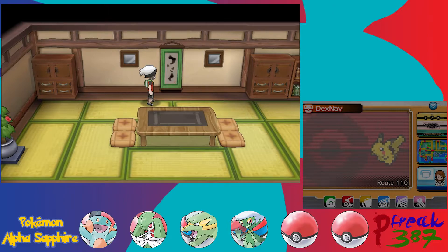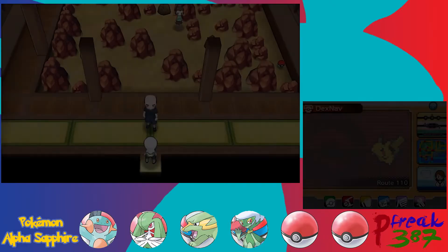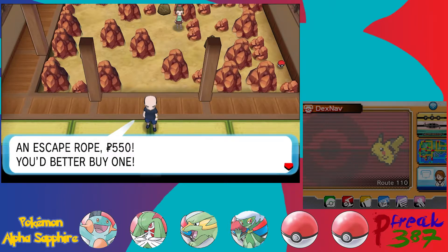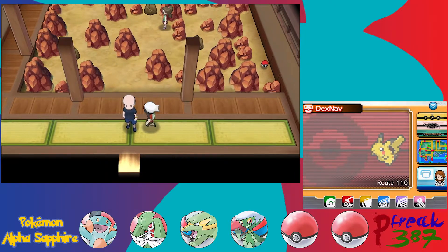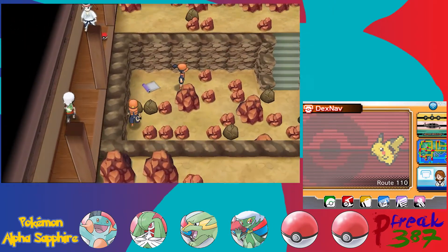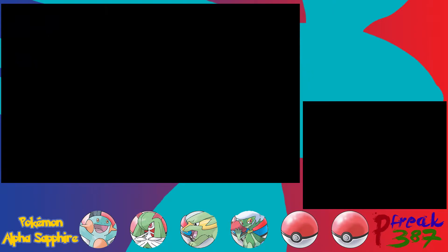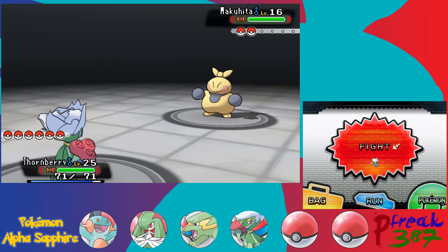Same old stuff. The puzzle is a bit different this time — I mentioned we needed access to a new HM. There's a little robot here that'll sell you an Escape Rope, but you need Rock Smash to actually get through here. Is there anything on the wooden platform? Yes there is, but we have to fight this trainer first. These guys aren't required battles, but I'll take care of them.